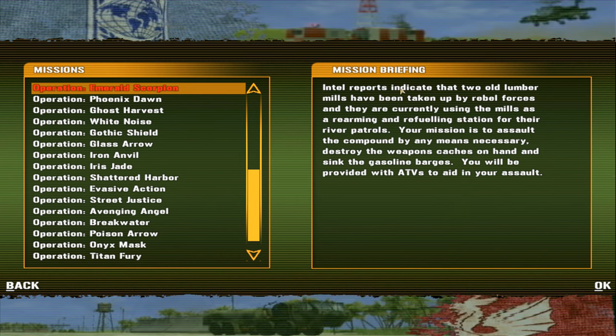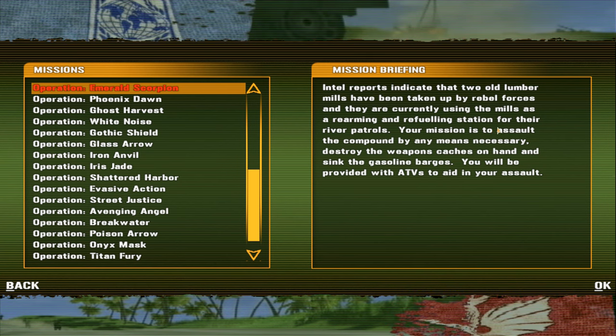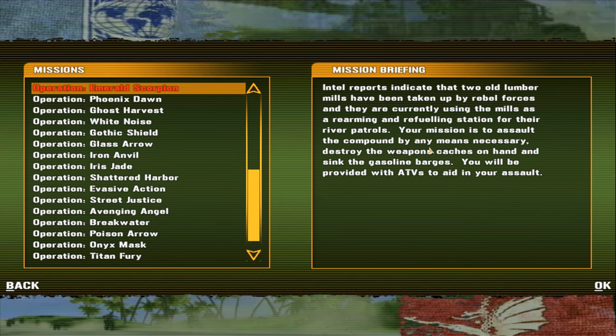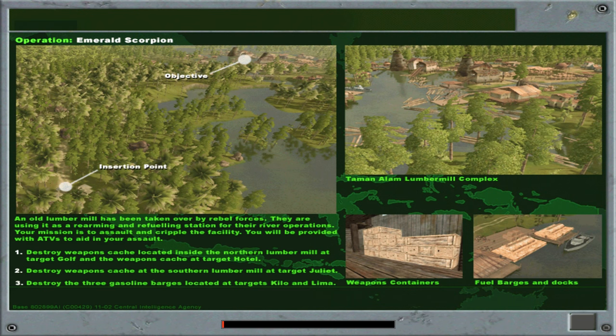First off we have Operation Emerald Scorpion. Intel reports indicate that two old lumber mills have been taken over by rebel forces, currently used as a rearming and refueling station for river patrols. Your mission is to assault the compound by any means necessary, destroy the weapons caches, and sink the gasoline barges. You'll be provided with ATVs. Objectives include weapons caches at targets Golf, Hotel, Juliet, and gasoline barges at Kilo and Lima.